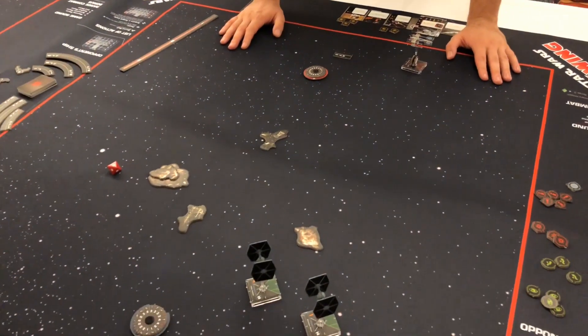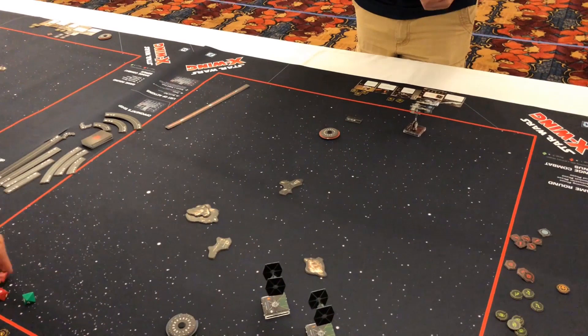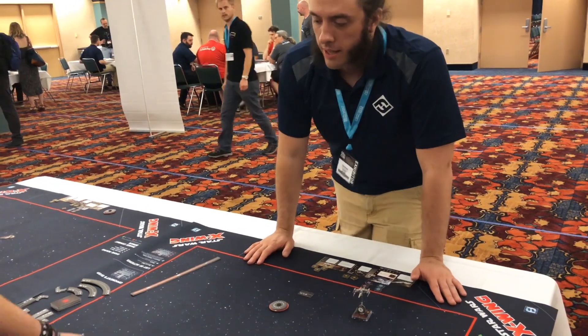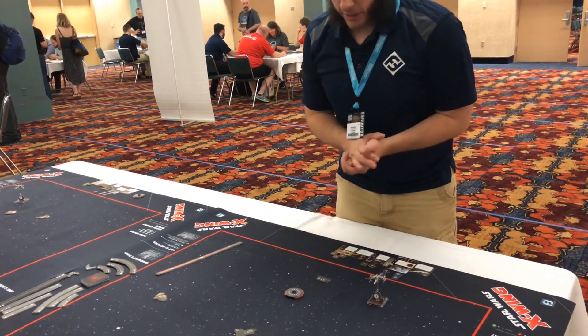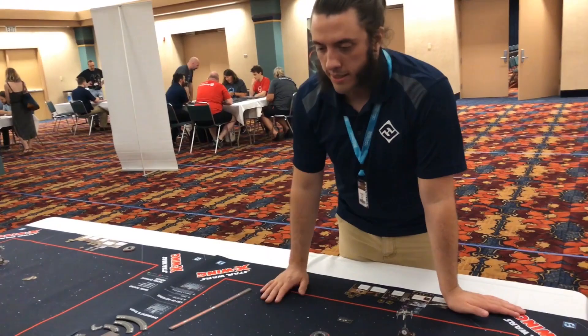We got a chance to look at all of the dials, so we made some of them better, some of them worse, depending on the ship. We were able to add S-loops and talon rolls to ships that didn't have them before — like the X-Wing has talon rolls now, which is pretty exciting. The core set comes with debris clouds and asteroids, three of each.